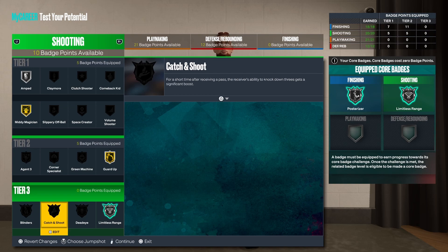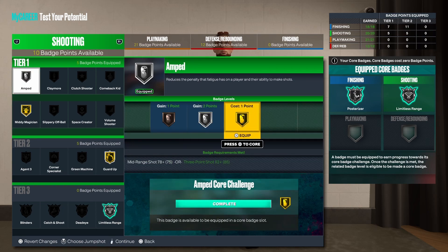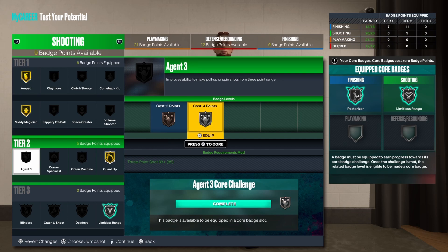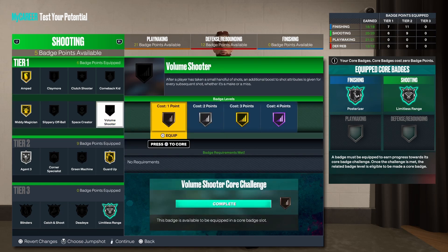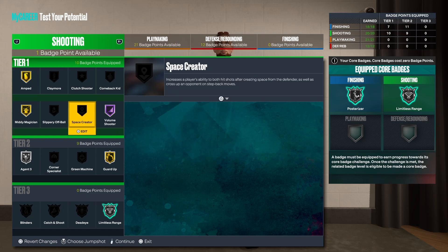I'll be going back up to Amped, throwing that on Gold. With 9 badge points you also get Agent Threes on Silver — throwing that on Silver for a bit more fun. With 5 badge points left throwing on Volume Shooter on Hall of Fame, and with the last point I'll throw it on Clutch Shooter on Bronze.